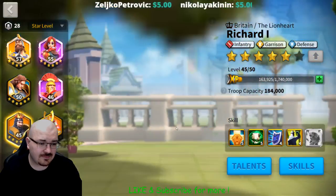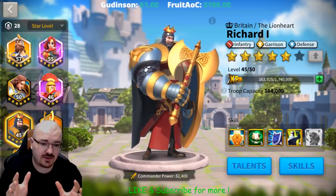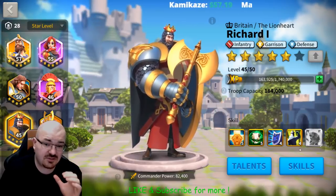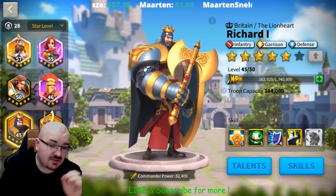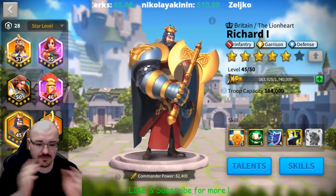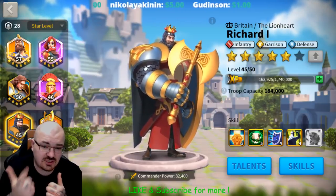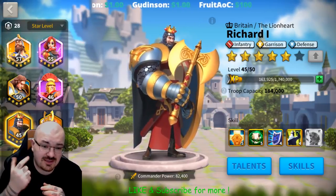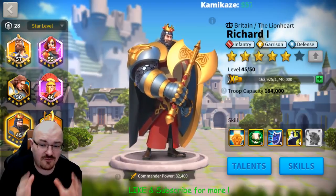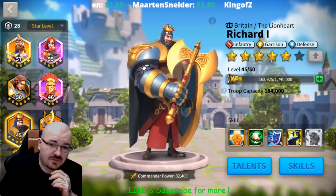Maxing out the first skill of a legendary commander lets you make full utility of that commander. The second step is maxing out all his skills, which costs 690 in total — including the first one. That is how many legendary sculptures you need to max out all skills of a legendary commander. The cost breakdown is: 10 for the first two, 15 for the next two, 30 for the next two, 40 for the next two, 45 for the next two, 50 for the next two, 75 for the next two, and 80 for the last two — totaling 690.